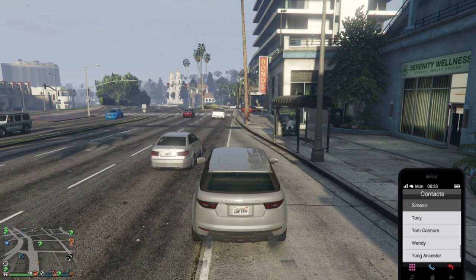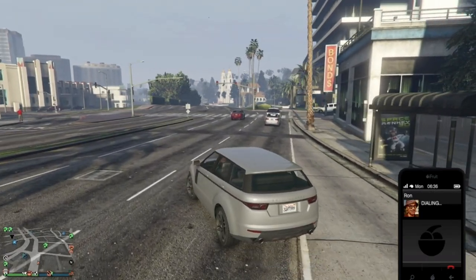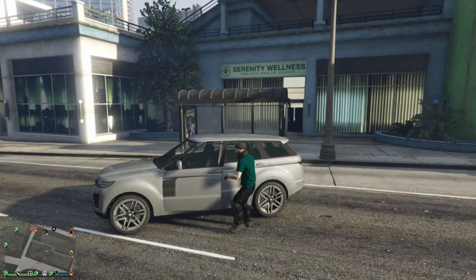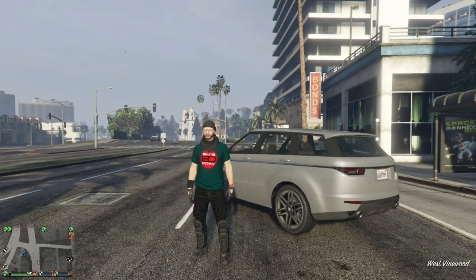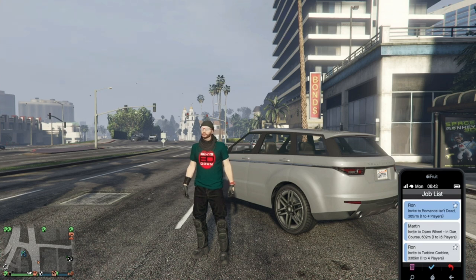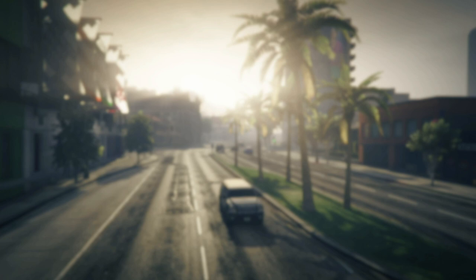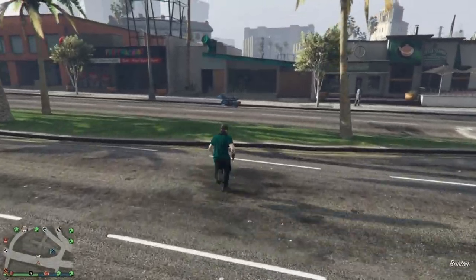Now you just need to request a job from someone like Ron, Simeon, Gerald, or Madrazo, and a couple of seconds later you'll receive the job invite. Hey Presto, I'm back where I started with the Oppressor right next to me.